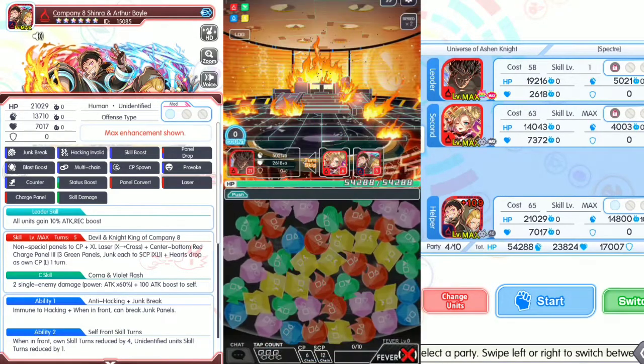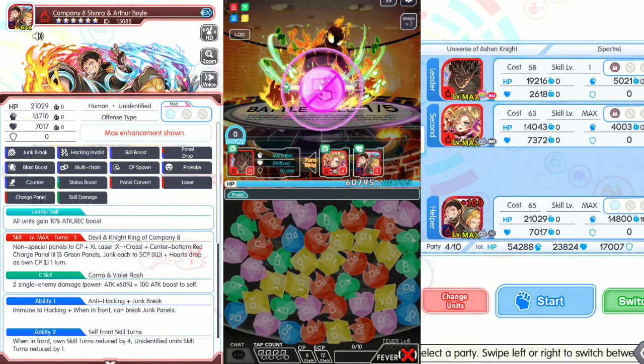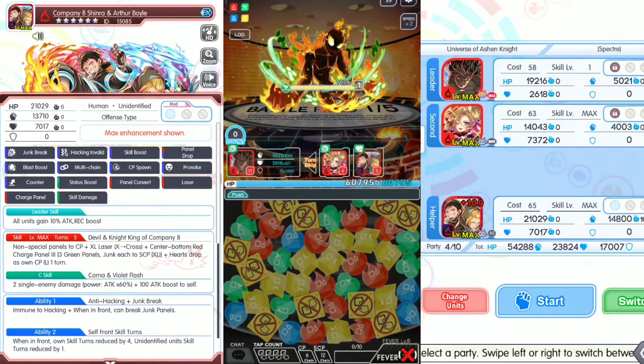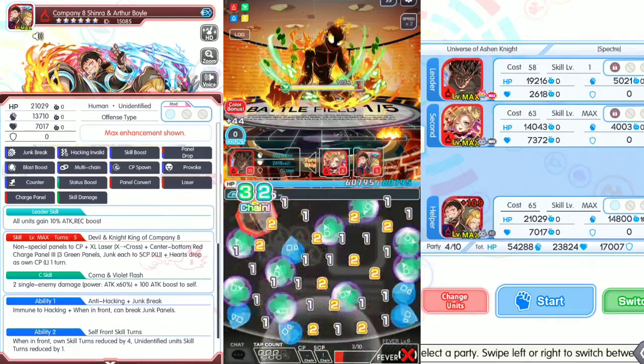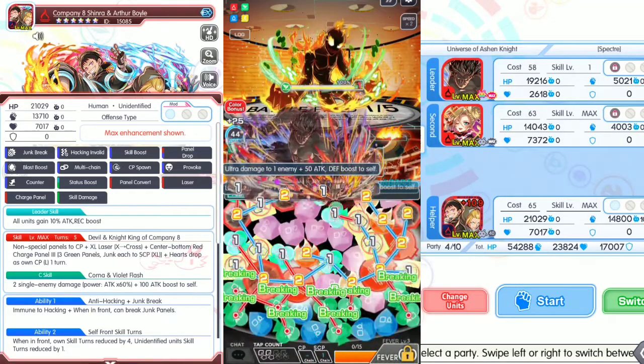Alright, we got five butterflies in total. Shinra and Arthur are on the field. Multi-chain to yellow — let's go for blue-green, which is much better.